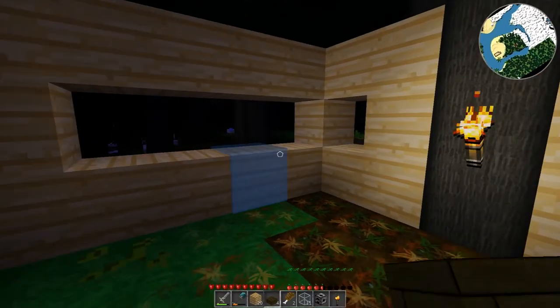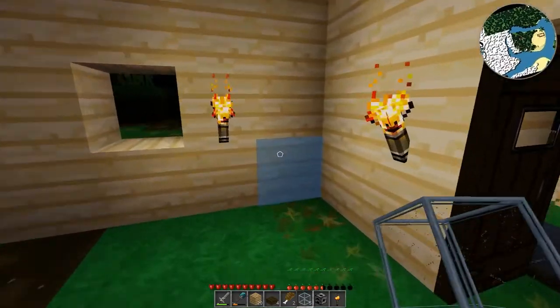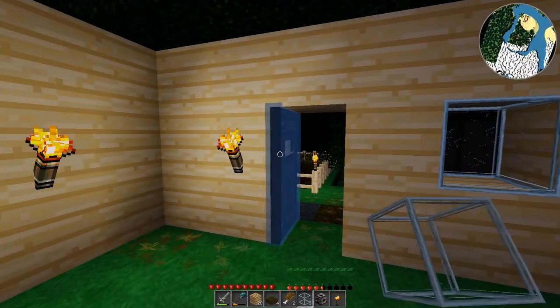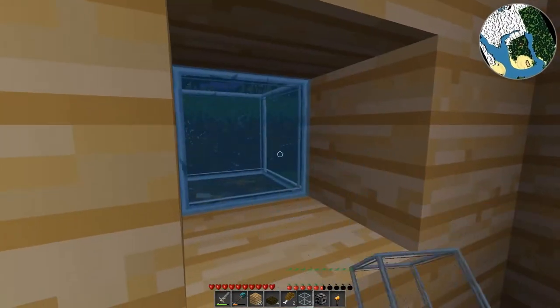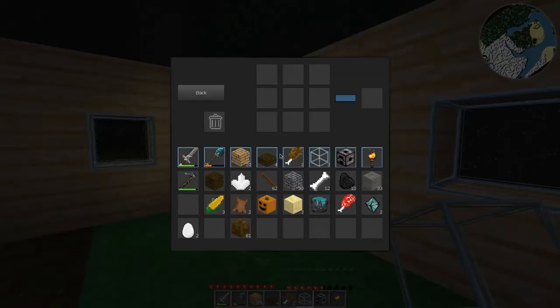Let's throw these windows in first. If I can't get super glow glass it's not a huge deal. That did not work - it's supposed to be in here, there we go. Okay and then - glow glass, very nice. Let's take those.